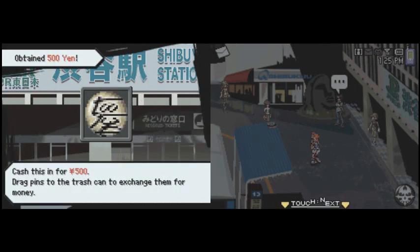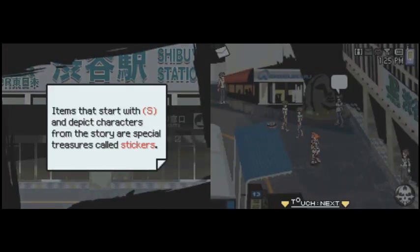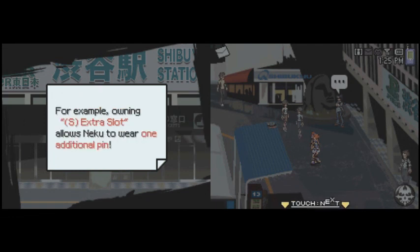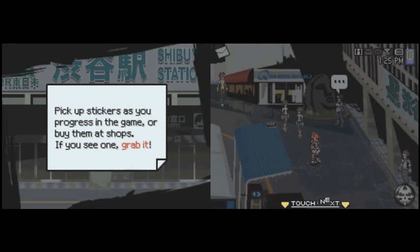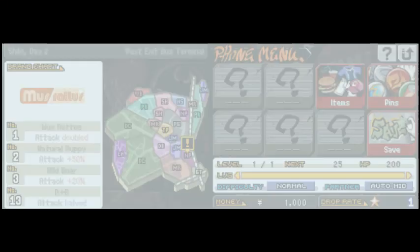For clearing that, we get another 500-yen pin and an extra pin slot for Neku. This is basically unlocking another one of the slots — that's pretty cool. I believe that's the only one the game gives you; the rest you have to acquire by other means. Once you get a sticker with S on it, you have it for good — you can't ever lose it. You usually get them in special ways; you can buy some in shops, but for the most part it's a special acquisition.